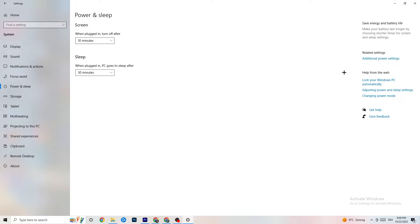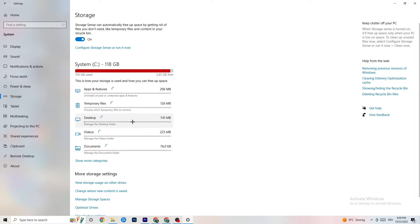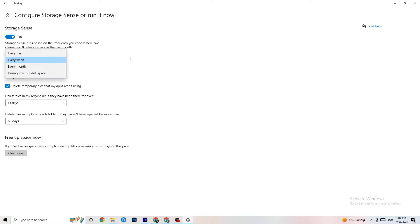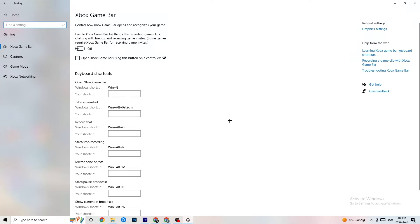Now click on Power and Sleep, then go to Additional Power Settings. Try both Balanced and High Performance to see which works better for you — for me it's Balanced but sometimes High Performance is better. Next go to Storage, click on Configure Storage Sense, and click Clean Now — this will remove temporary and trash files from your PC.